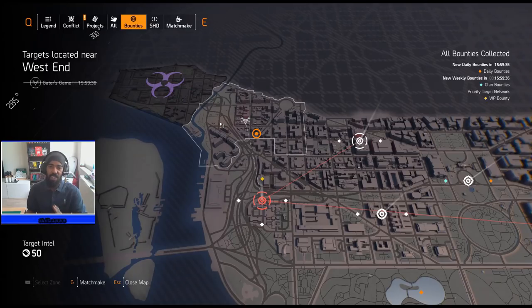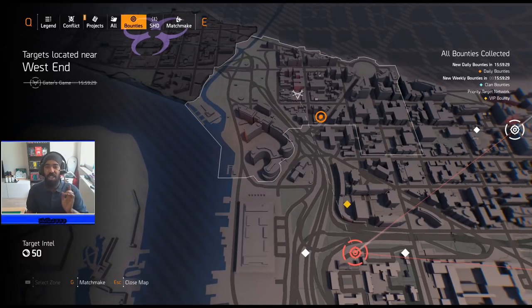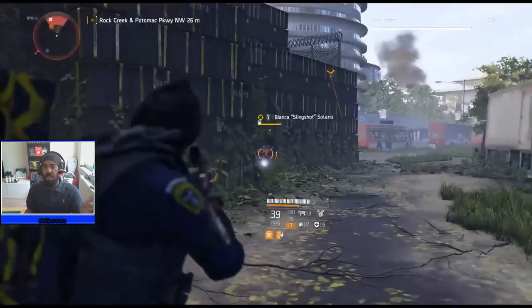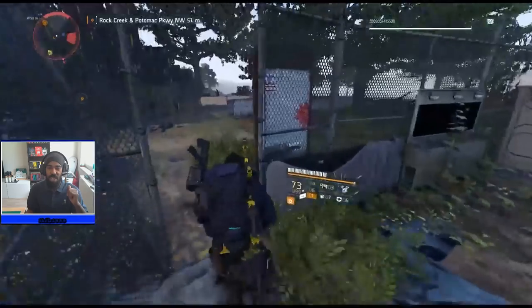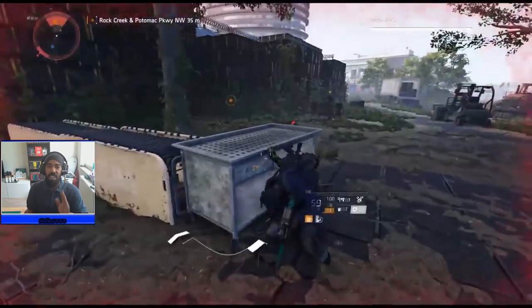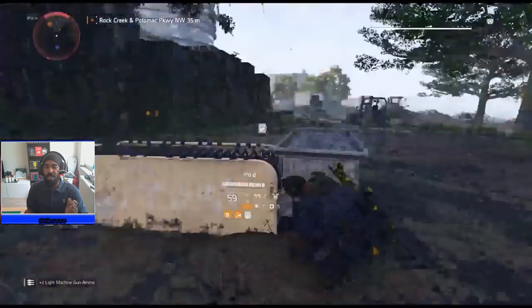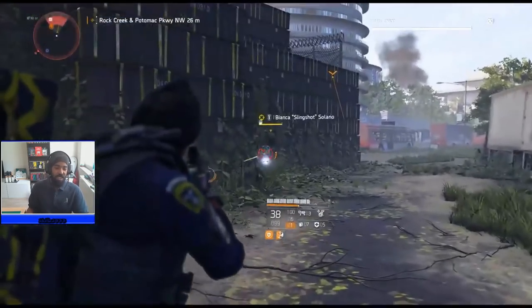Once you finish those bounty missions, you'll have four Black Tusk kills done. For the fifth Black Tusk named enemy, I'll show a clip of exactly where to find him — he's in the area shown with the mouse here. He respawns roughly every 30 to 40 minutes, so you can go hit him up. Note that the boss name might be random when you get there. That gives you all five neutralized named enemies for West End — this one will probably take the most time, about 45 minutes to an hour maximum.